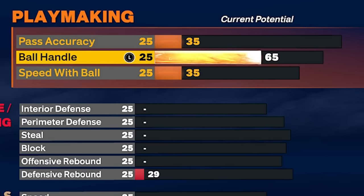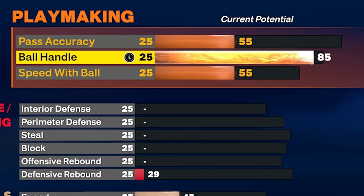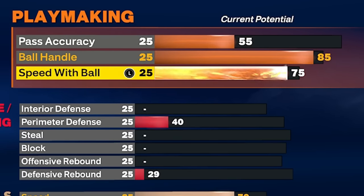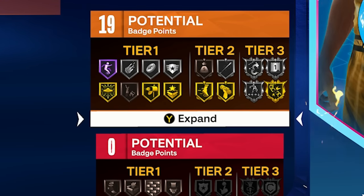Speed with Ball goes to 75 to unlock the Michael Jordan dribble style — no point going past that. Pass accuracy goes to 75 for the LeBron James passing style — no point going past that unless you're going to 85 or 90. That gives us 19 playmaking badges, which is way more than enough.